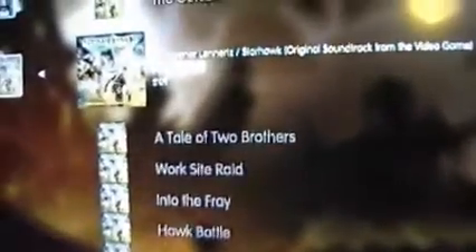The soundtrack includes: Homeworld, Rifter Pride, The Outcast, Prologue, A Tale of Two Brothers, Work Site Raid, Into the Fray, Hawk Battle, Come and Get It, The Pipeline, Down to the Wire, Abandoned Settlement, Battle at Balor's Crossing, Orbital Defense, Bring Them Home, Train Robbery, Road to White Sands, Homeworld Under Siege, Fleet Battle, Heroism, The Craft Site, The Rift, and its theme.